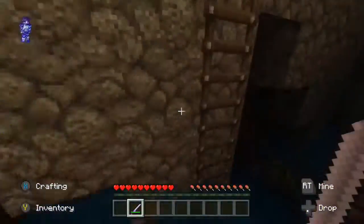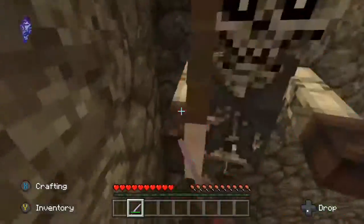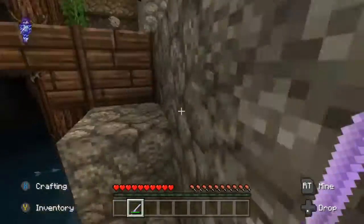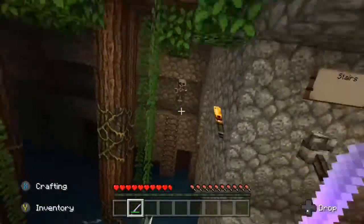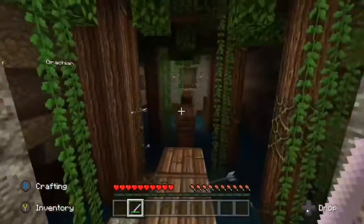Oh wait — do you realize what you can just do? You can just kill the skeletons. There was a ladder getting up to it. I think I created stairs. There's skeletons on the other side — no, just go up here. I already killed skeletons from there.